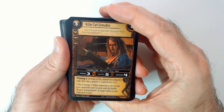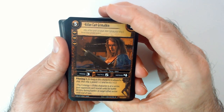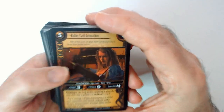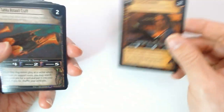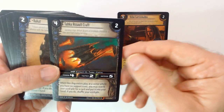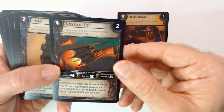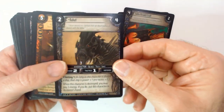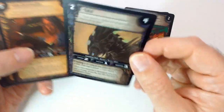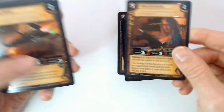First card is Killer Kate Grimalkin. Power three, Tactics five, Defense four — it's got piling skills. I don't know what any of this means, but it's foil, so that's cool. And then we have a Tank of Salt Craft, which looks pretty cool. Another foil — feels like it — and another one.